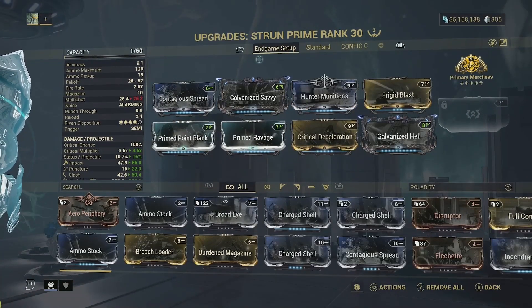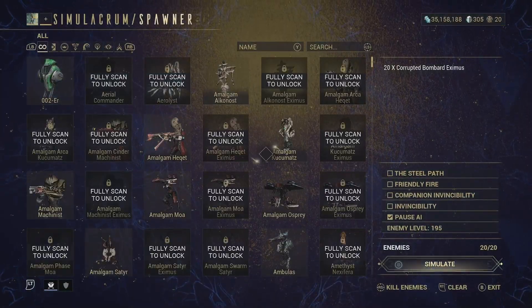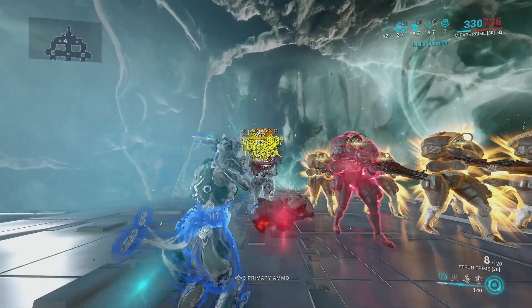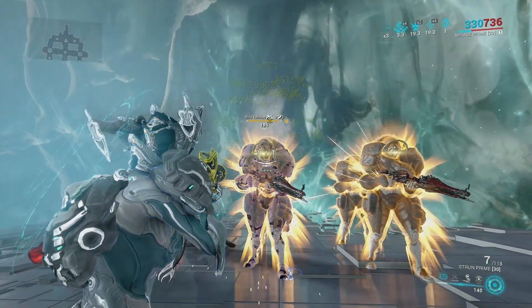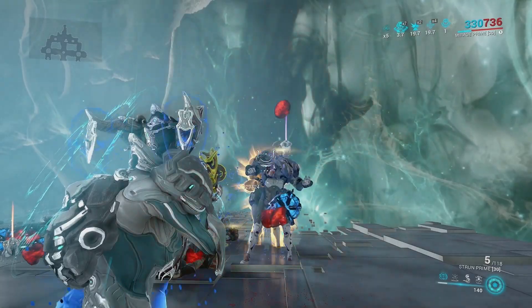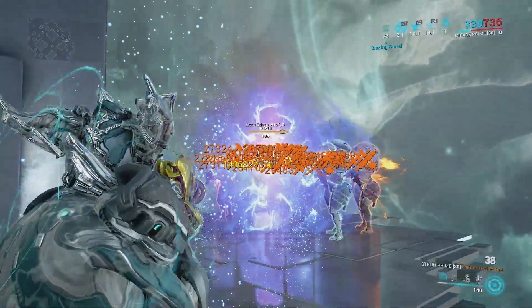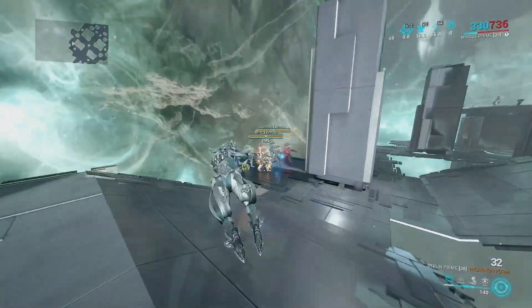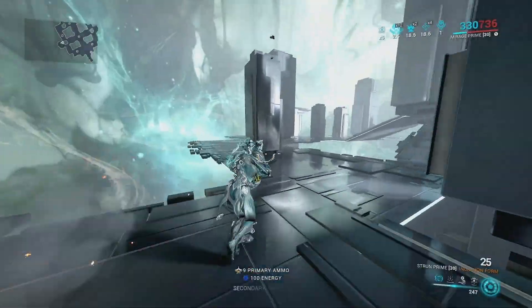Moving on to the end-game setup — the one you've been waiting to see. This is probably one of the best builds I've ever created; it completely shreds enemies. With no abilities, pretty much two shots — one shot if you're lucky. That slash damage from Hunter Munitions is cracked. Moving on to the Incarnon form, you can see more orange crits than yellow, which is great. That is just way too good.